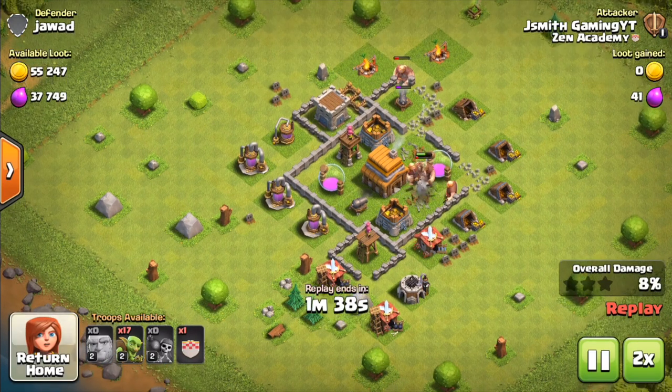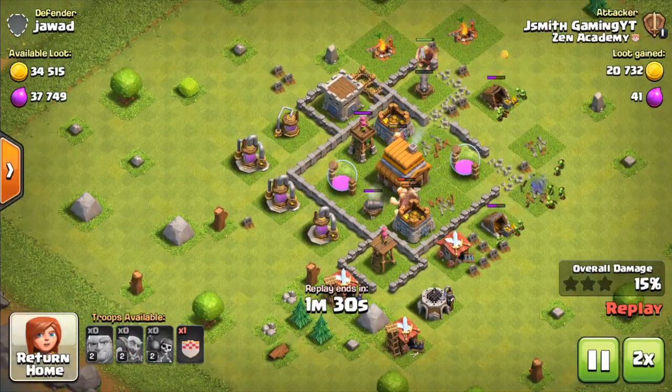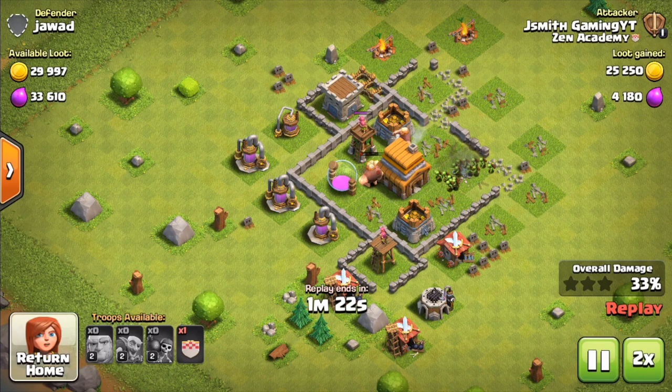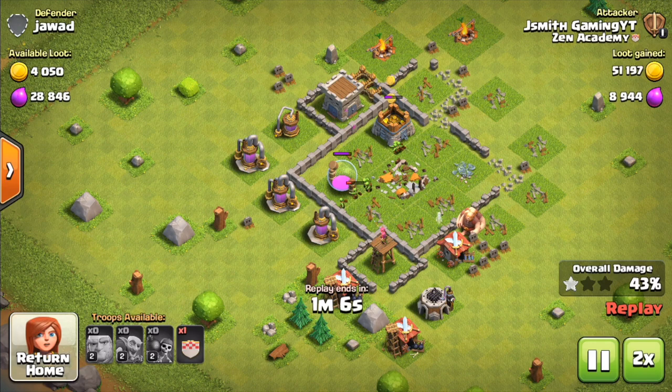This attack strategy is incredibly fun to use and it's awesome for farming. You can get some seriously amazing loot while using this attack strategy. Honestly, it's not really the best for 3 stars because you are using Goblins and just Giants, but when it comes to farming, this attack strategy is just so fun to use and I'm really excited to show it to you guys. Let's go ahead and get into it.